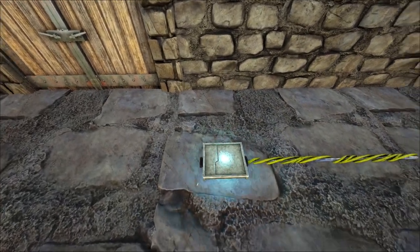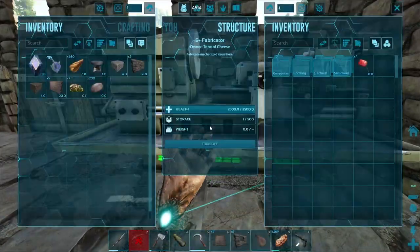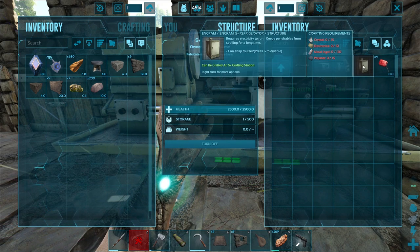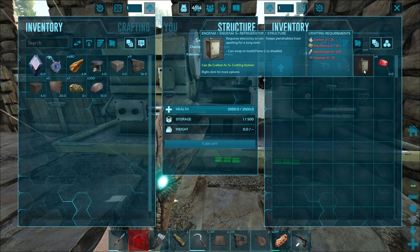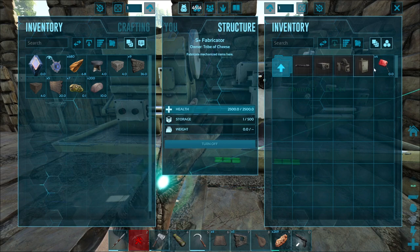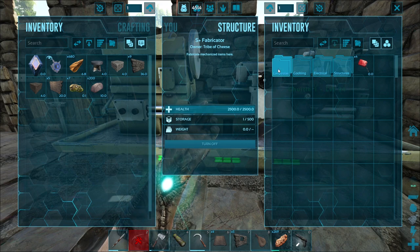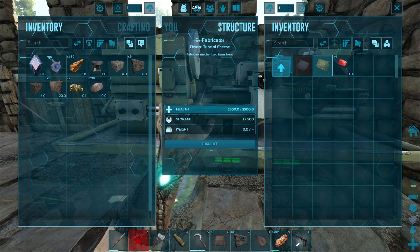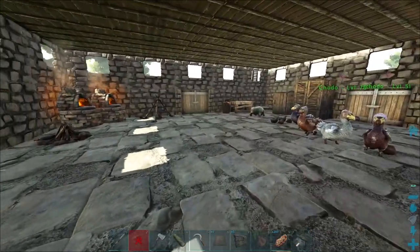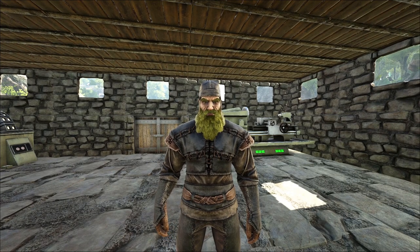Now we need something for it to run. For a refrigerator I really want, we need 25 crystal, 10 electronics, 120 metal ingots, and polymer. I don't think I gathered enough metal, and I might not have enough for the electronics either. I have to go get more silica pearls and more metal, but in the end we're going to have a super cool functioning base — I'll be right back. And we're back — after more beaver dam stealing, metal cooking, and trilobite harvesting, we should have enough to make our refrigerator now.